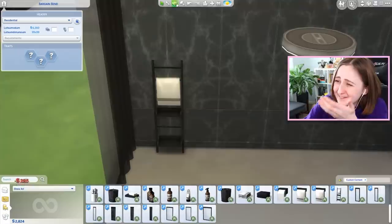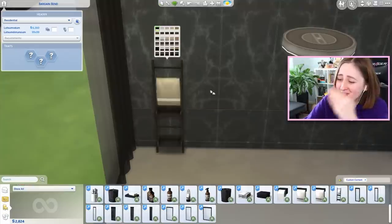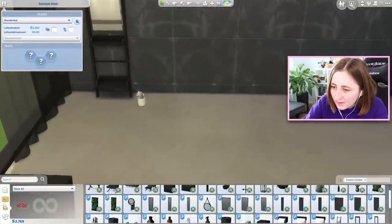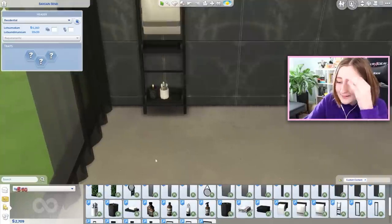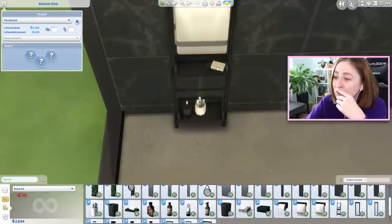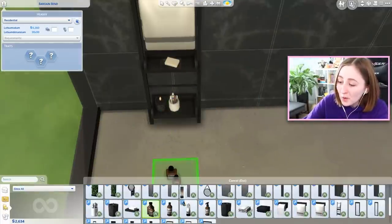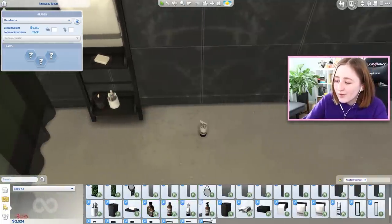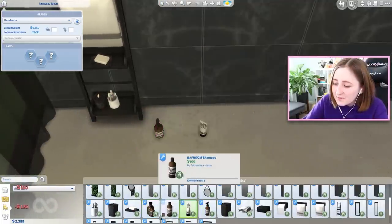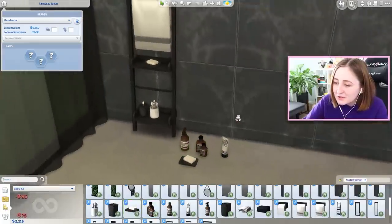Towel rack - this is such a cute object. This is my favorite one, I love this. We also have a better toothbrush holder - that's so pretty. A candle, and it lights! And look at this soap bar - that's so cute. It really is the littlest things I get the most excited about. Mouthwash, shampoo, conditioner - all of that. You can make such a realistic, pretty bathroom with the smallest things.